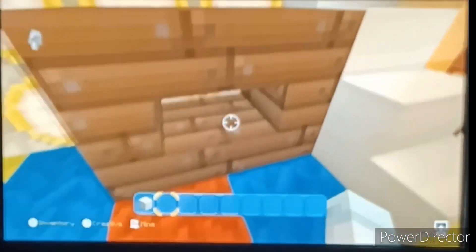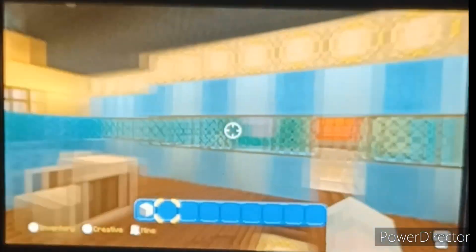Here we have a playroom. This is supposed to be a shelf, if you don't know. We got some toys here, a shelf, and a very colorful window. Let's see what else we got here.